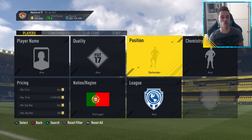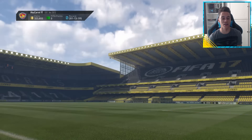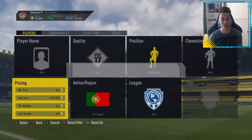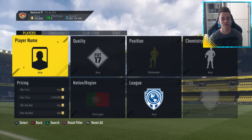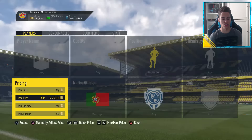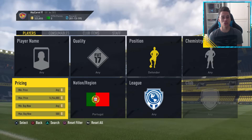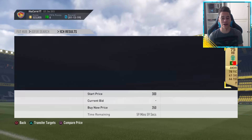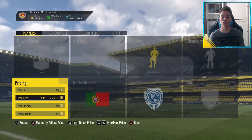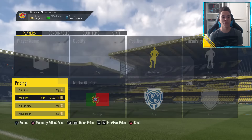These are all variations of the Portugal method. If you're not picking up too many cards with Portugal on its own, you might want to swap out the position. For Defenders, for example, you can see Portugal Defenders — the minimum buy now is a bit higher, about 550-600 coins, maybe even 600-650 coins. So you want to be picking these up for about 500-550 coins on the snipe. Not as many cards will get listed compared to just a normal Portugal filter, but you should be guaranteed a little bit more profit since the minimum buy now is slightly higher.